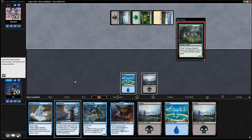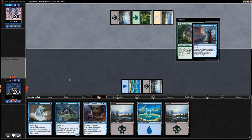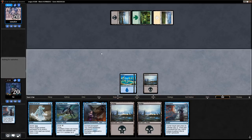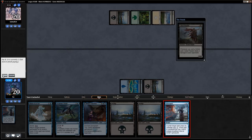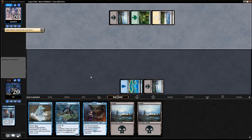They're rocking three colors — Yavimaya-something part — there's no way I'm letting that resolve. Syncopate you. If I draw another Syncopate I probably don't play Academy Drake, but I'm certainly going to run out Drake if I don't draw one. There's a Syncopate — I'll just wait a turn or two and then play Academy Drake as a 4/4, which is much more effective. Syncopate you — my opponent is probably very annoyed.